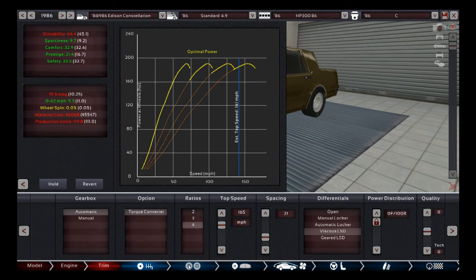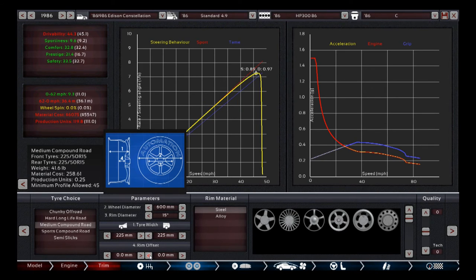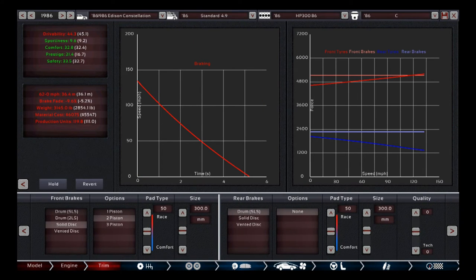I didn't change anything with the wheel setup. However, I noticed a rim offset had appeared that I didn't set — I got rid of it because I never intentionally set rim offset. As a result there were stat changes. I need to check the other trims to make sure that rim offset doesn't exist there either. The tire tab is just so buggy and it's sometimes very frustrating when things like that happen.